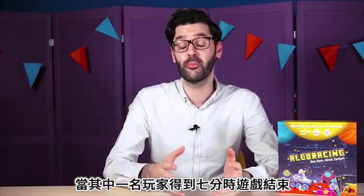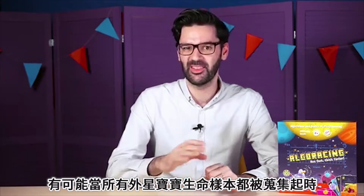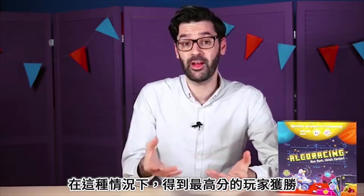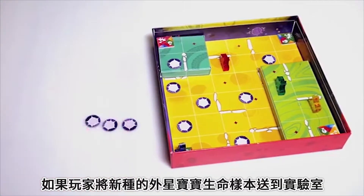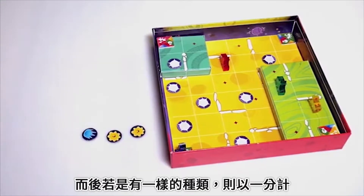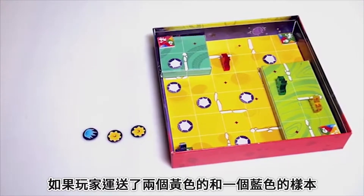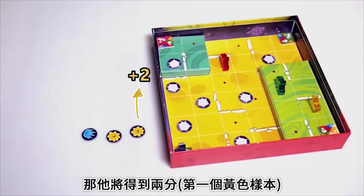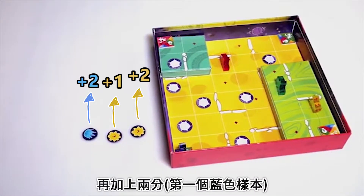The game ends when one of the players collects seven points and becomes the winner. It can happen that all life samples are collected and delivered to the lab but nobody has earned seven points — in this case, the game ends and whoever has the most points wins. The player gets two points for each new kind of life sample delivered to the lab, and one point for each subsequent sample of that kind. For example, if a player delivers two yellow samples and one blue, he'll collect two points for the first yellow, plus one point for the second yellow, plus two points for the first blue.